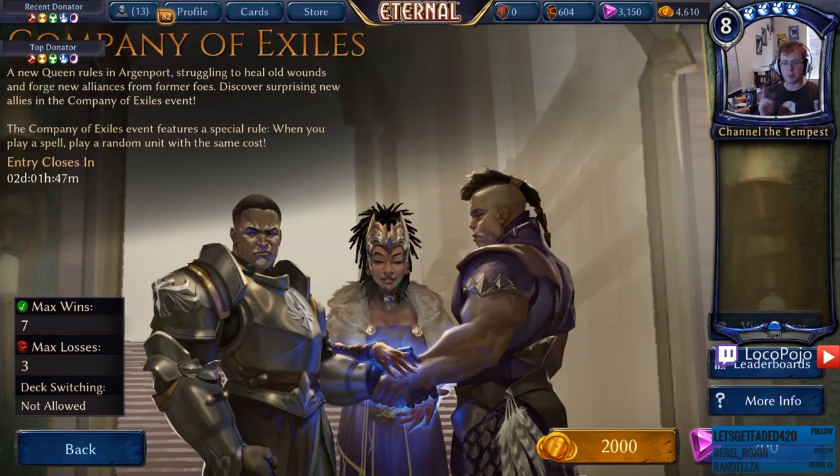Hi everybody, welcome to the stream. We are playing Company of Exiles, so what we're going to be talking about here is basically this is a spell-based format. Every time that you play a spell, you play a random unit with the same cost. We're going to be fiddling around with different ideas and playing around with different things that can actually work with that. The thing that I think is most interesting is probably Invoke the Waystones, but there's a couple of other options that are going to be really, really fun.